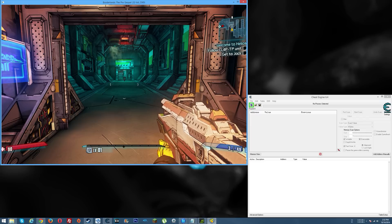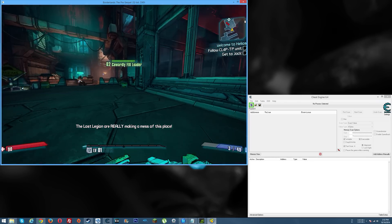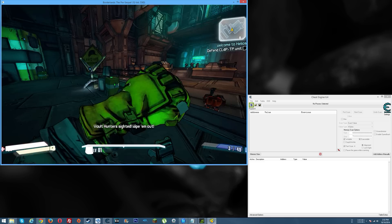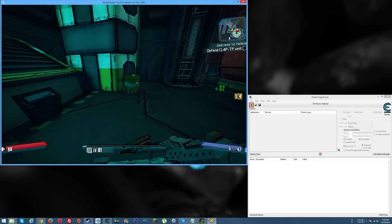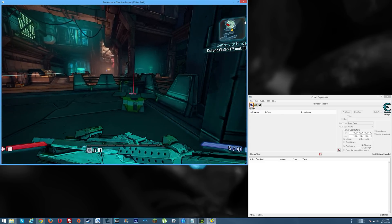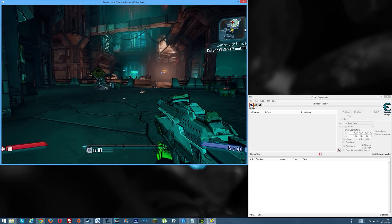What's going on everyone, Sneaky Mofo here. Today I'm bringing you a Cheat Engine video on how to give yourself experience points to rank up to whatever level you want. This will give you tons of skill points to use. I've gone back to an old save state, which is a great way to show those of you starting off — and for those already at a higher level, you can follow the same steps to get what you're looking to achieve.